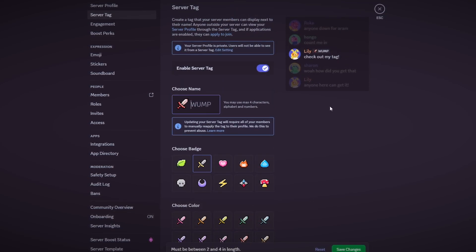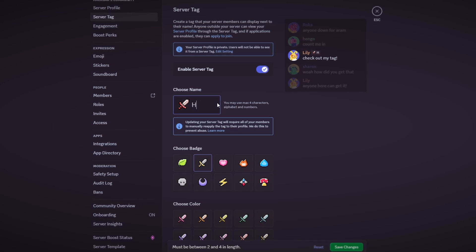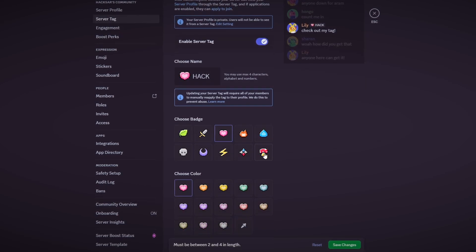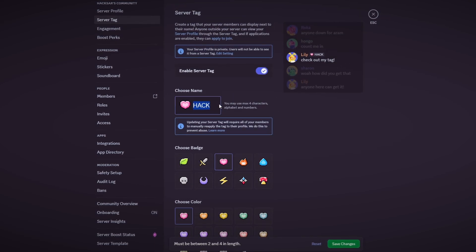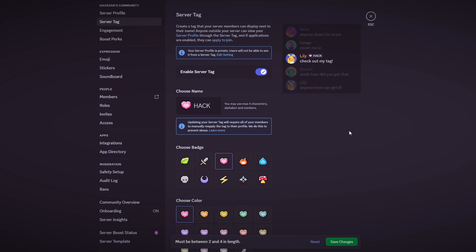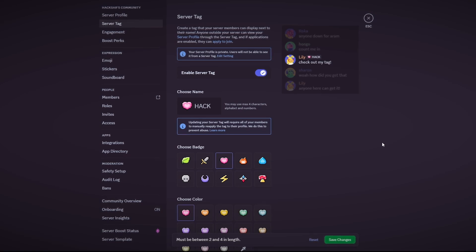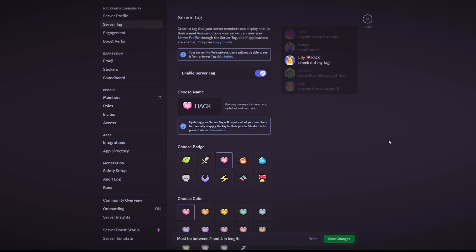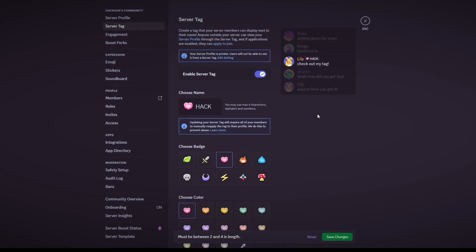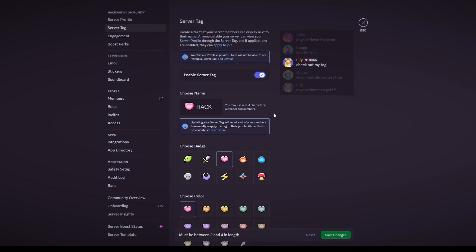For this one, in honor of HacksarPlays, we're going to name it 'hack' — he also requested a heart symbol, so we'll do a heart symbol with a bright pink color. You can choose any name you want. Note that you can have the same tag as other servers, so try to think of a unique tag. Honestly, most common words are probably already taken. Try to make your tag as unique as possible — if you choose something common like 'dev,' there are probably a thousand other servers with the same tag, making it unlikely anyone finds your server by clicking it.